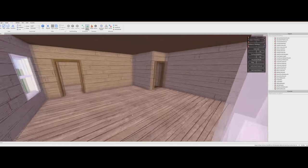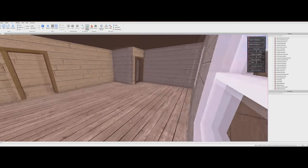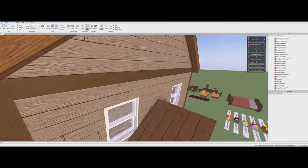Up here is pretty much the bedroom. Whereas normally there'd be a hallway and then separate rooms, you pretty much just walk right into the bedroom in this house. And then over here we have a sort of bonus room. So we're going to figure out where all this loot is going to go.